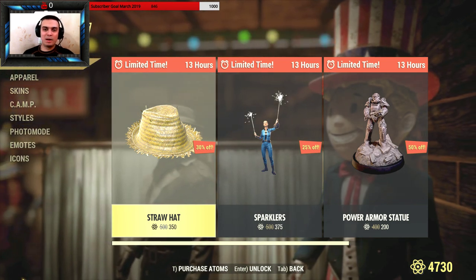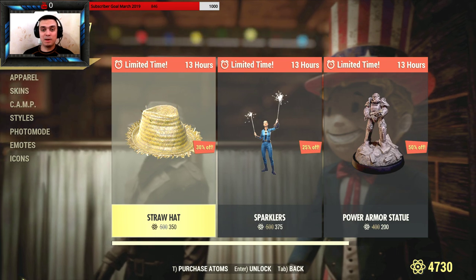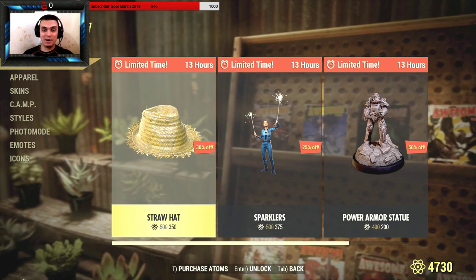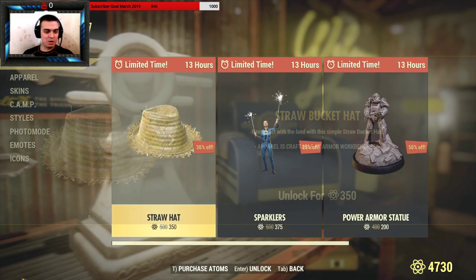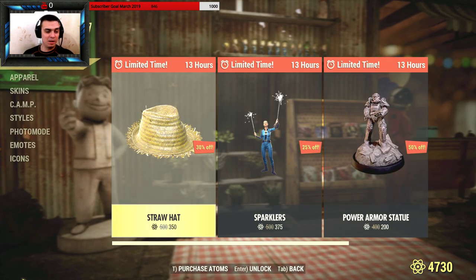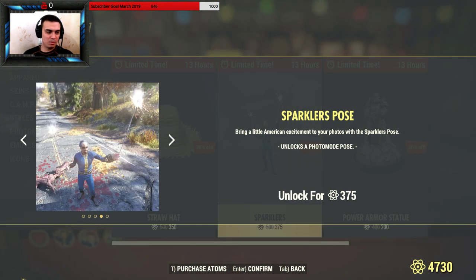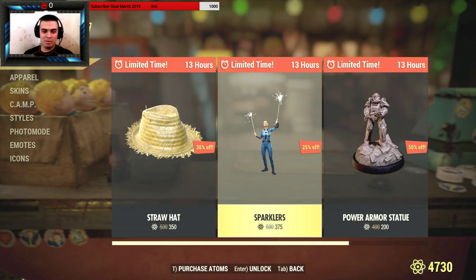Hey, what's up Zclan and everybody else — welcome to my Fallout 76 Atom Shop limited-time buy video. Today we have a few more outfits and items for sale with a discount, three of them. We got this straw hat which is okay, but not for 350 Atoms. Then we got these sparklers emote — it looks cool, but not for that amount of atoms, I'm definitely not buying it.